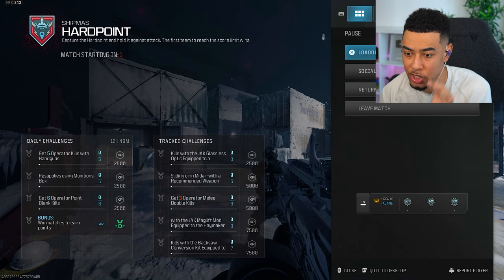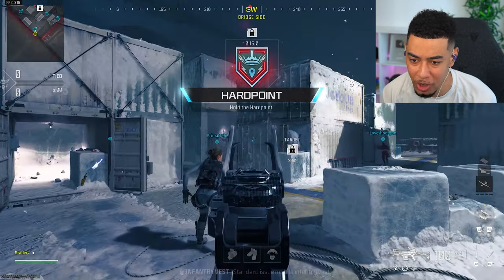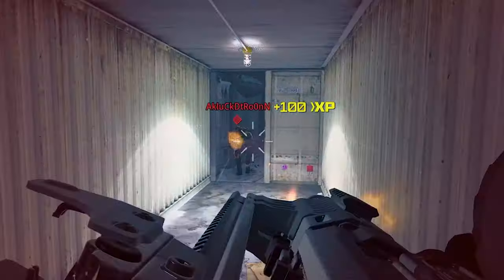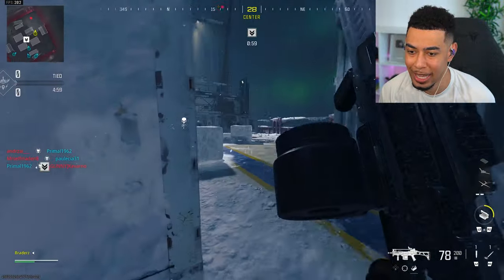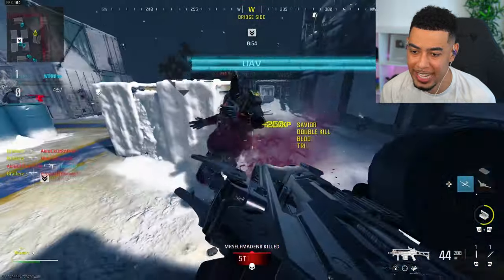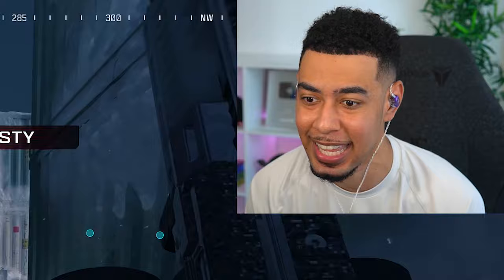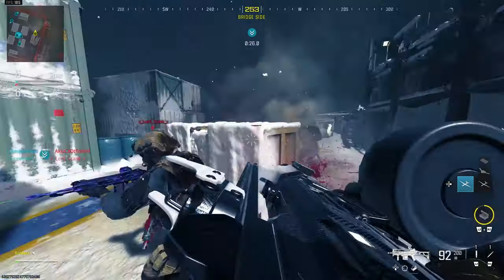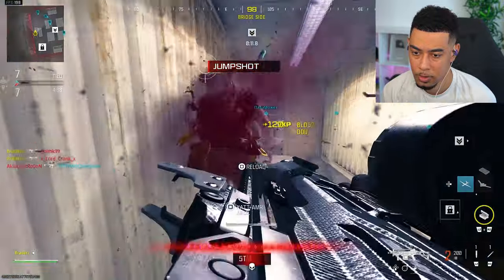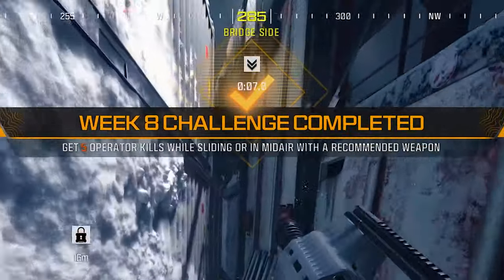I've set five of them tracked so that I can look at them in-game. First of all, I need to use this backsaw kit whilst in tac stance. I also need to get kills while sliding or in midair, so I guess we can do that too, even though sliding with this gun or at least this build is not the one. Maybe I should just jump instead. I'm literally just hopping — there we go, we got that one out of the way too.